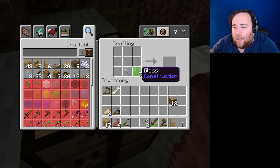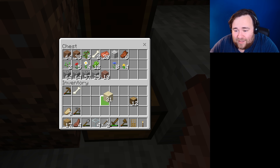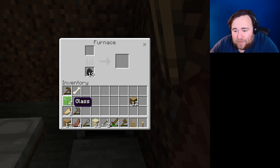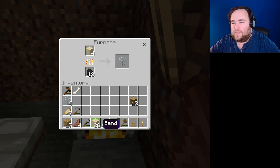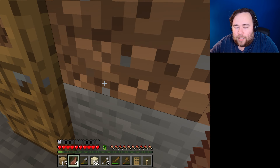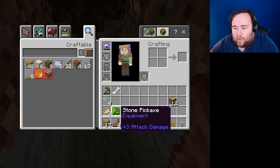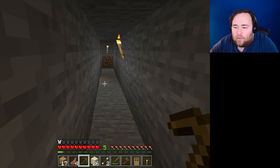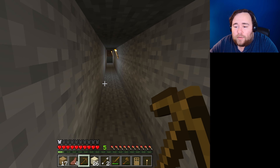I only have glass blocks, I don't remember how to make anything else. I think I was wrong about the coal not being used, which is fun. We're gonna go ahead and do this so that we'll have nine glass blocks, and then we'll see what that does. In the meantime let's go back down into the mine, and I'm gonna use my wood pickaxe first so we'll break through it.